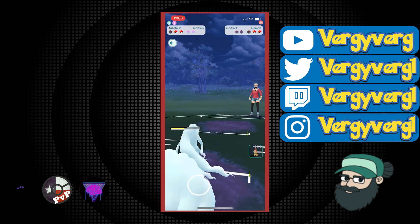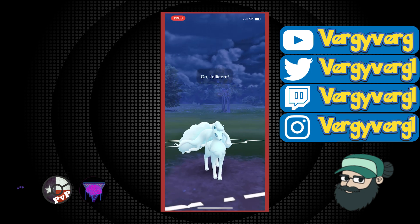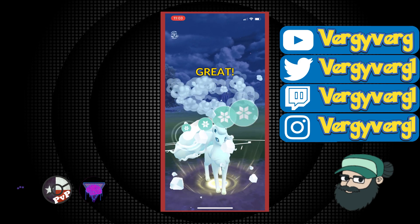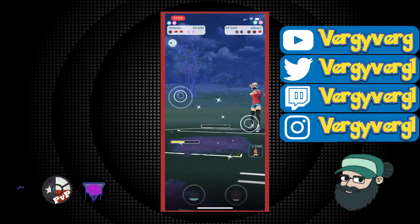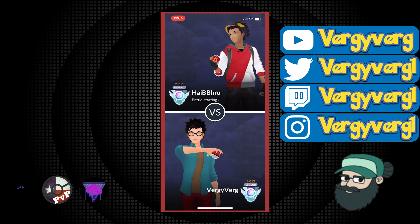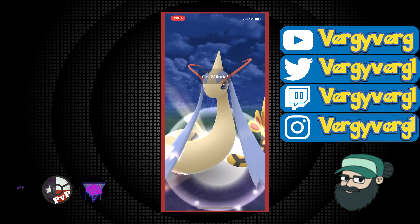We just farmed down the DD — GG. I'm going to throw this Weather Ball. The Jellicent is super low anyways, this game's over. They just seemed to throw right away before I even showed my Mon — maybe I lagged. But it seemed like it wasn't going to be too much, though maybe I should have just shielded because it could have been Dazzling Gleam. Although they hadn't farmed enough to get there, so it definitely couldn't have been. No use not using your shields.